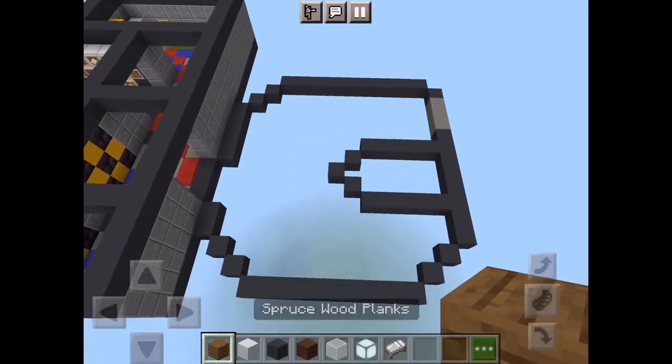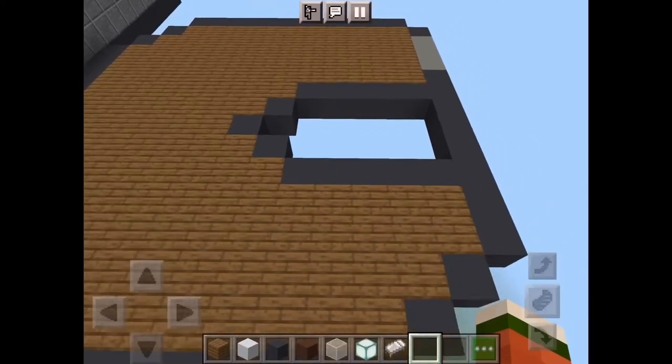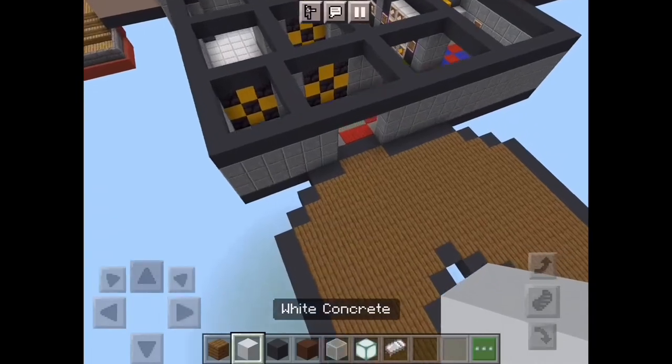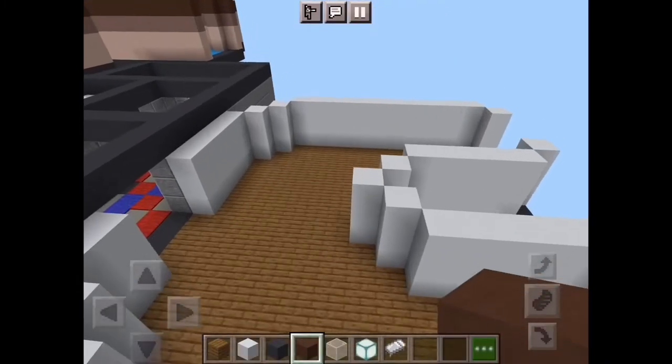First of all, just fill in your whole floor with spruce wood planks. Once that's done, just make sure this part isn't filled in right here — if you did, you might want to mine those bricks. Now take out your white concrete and go up three on all these walls except for the light gray concrete part right there.